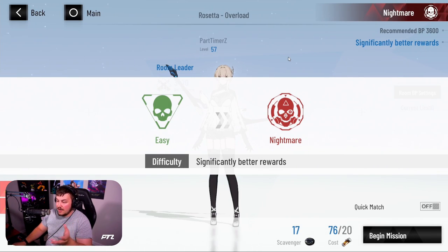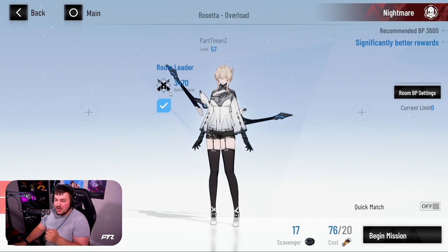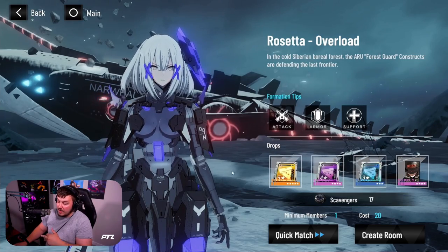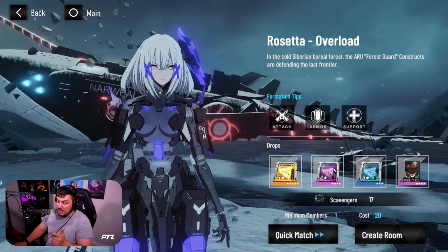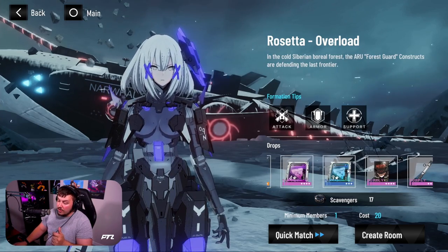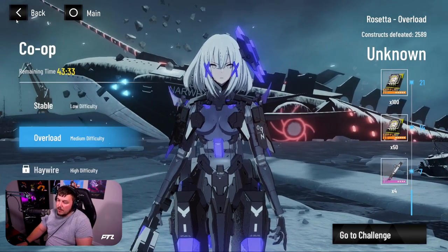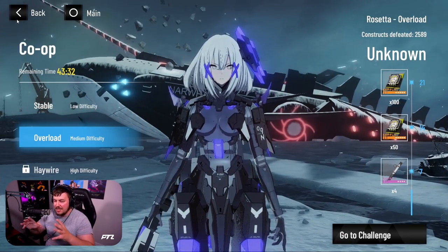I could almost do nightmare mode by myself, but it is quite hard and takes a lengthy process. The BP requirement starts at 2,800 and goes to 3,600. From what I understand, the drops are the same. Do keep in mind you need your scavengers in order to get the weapon drops, so whenever you want to gamble at the end, make sure you have your scavengers ready.